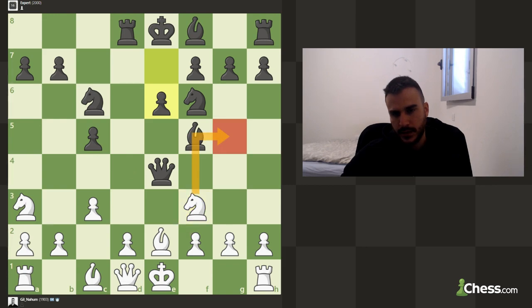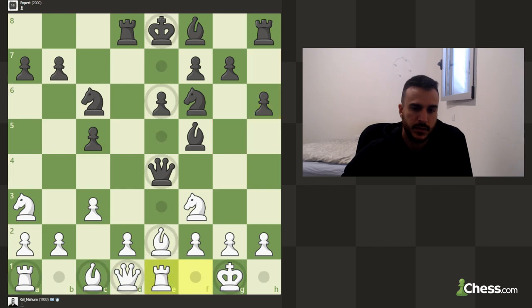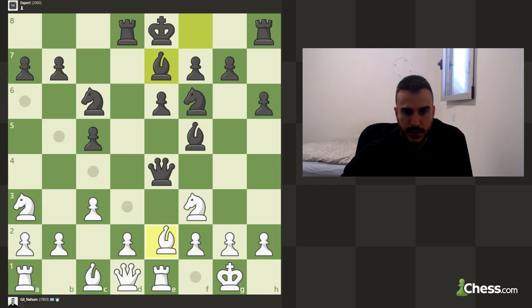We can go knight here with some pressure on his position, but it's still not possible. For now let's short castle. He's stopping any ideas, so let's first put a rook with some nasty discoveries.